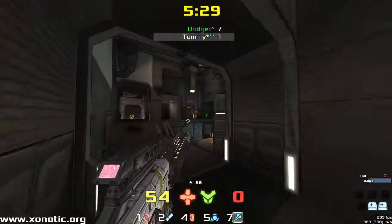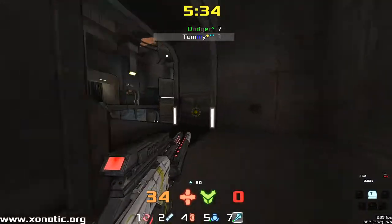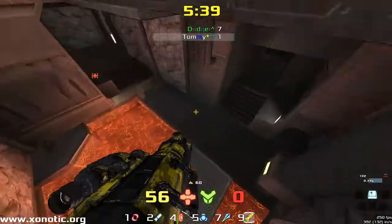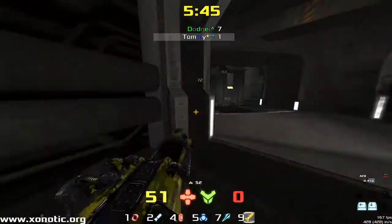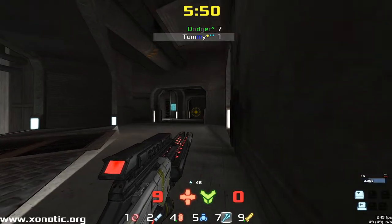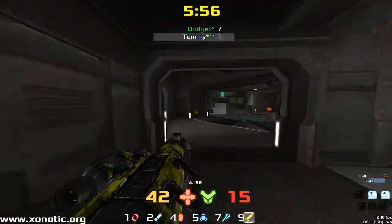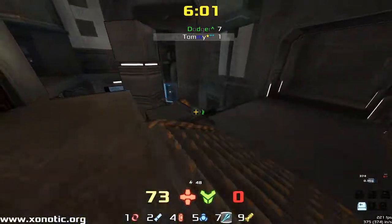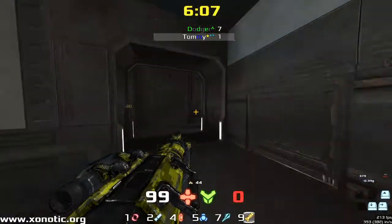Amazing jump there from Tommy. Dodger's doing a lot of damage. Tommy's going to heal up a bit — I think Dodger's headed off to the other side of the map. Good bit of damage, beautiful shot there. Tommy takes a massive bit of damage. He's going to try and fake Dodger out with a shot up to the top, then pull through and seize the mega health — clearly had absolutely no idea, caught it out the corner of his eye. Nice shot there from Tommy.